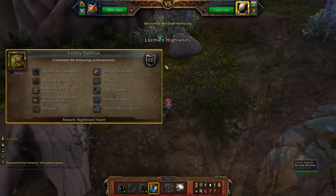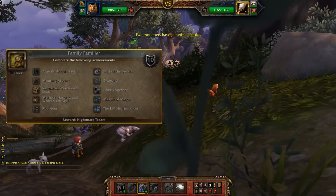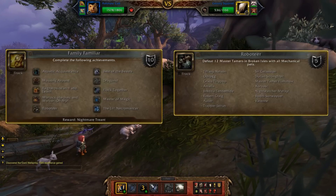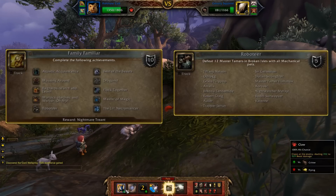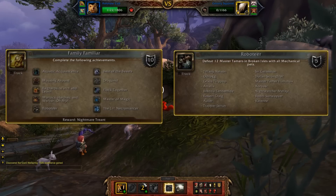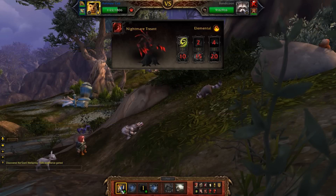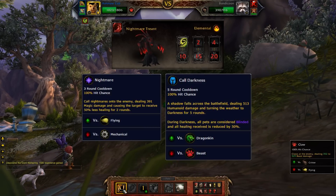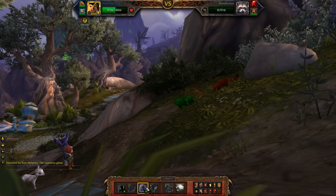Family Familiar is a new challenge-style meta achievement like we had with An Awfully Big Adventure. This one requires you to beat 12 of the 15 Legion Master Pet Tamers using single-type teams of each type. So you need to beat 12 different Tamers using all aquatic teams, then all critter teams, etc. This one looks like a giant time sink that'll require some unique teams, and completing Family Familiar rewards the Nightmare Treant. This little guy has a unique move set that counters healing-heavy pets with Nightmare and Call Darkness. I'll certainly be putting together guides to help with this achievement, and as there are 120 different matchups, there'll probably be quite a few of them.